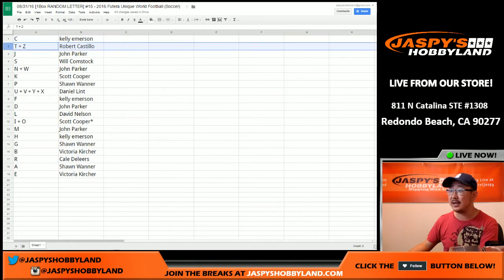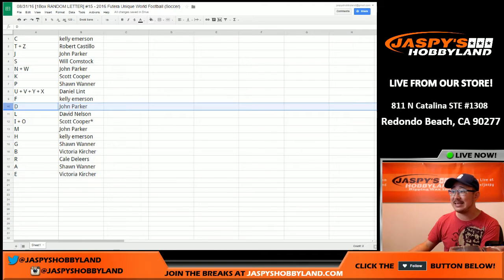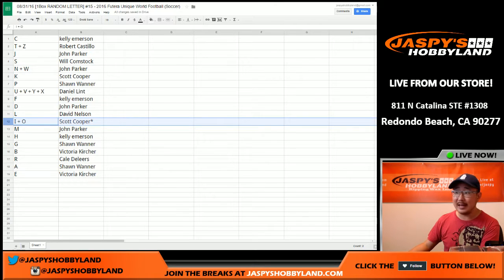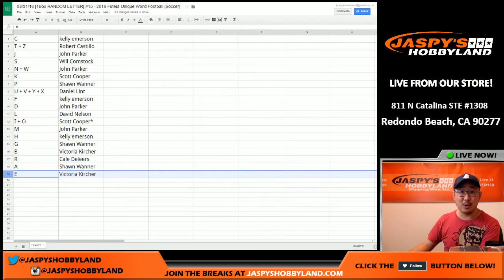So Kelly with C. T and Z go to Castillo. J for John. S for Will. N and W for John. K for Coop. P for Sean. U, V, Y, and X for Daniel. F for Kelly. D for John. L for David. I and O for Coop. Last spot Mojo. M for John. H for Kelly. G for Sean. B for Victoria. Kaylee of R. A goes to Sean. And E goes to Victoria.